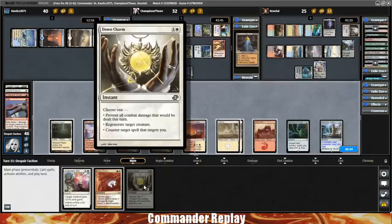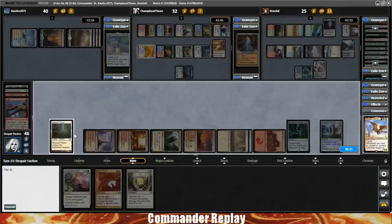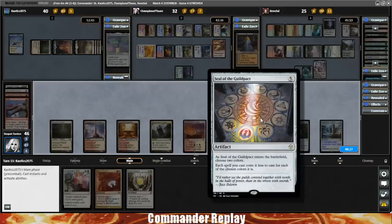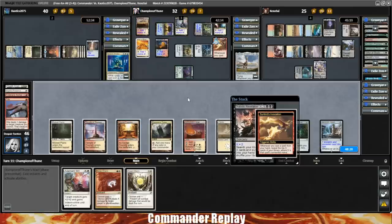There's a Dawn Charm — prevent all combat damage this turn, regenerate target creature, or counter target spell that targets you. I don't believe we can do anything this turn, so we pass. Who wants to deal with the Ulamog? There's a Diabolic Revelation from Ramos — X2. Theoretically that should get something that can deal with this Ulamog. That's going to trigger the Sunbird's Invocation. They grab a Farseek — getting more ramp going.